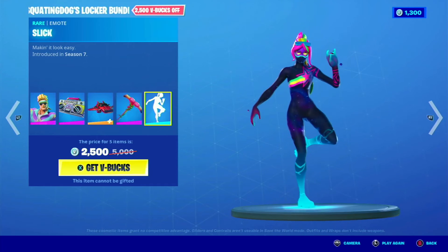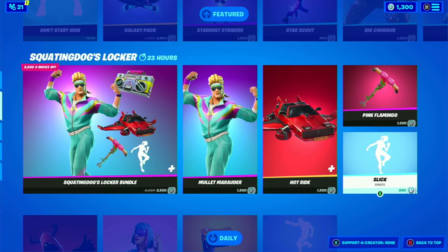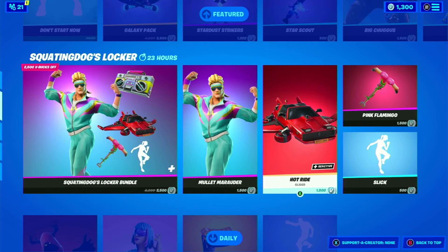Pink Flamingo, then we have Slick. Definitely cool. Then here we have everything apart — 1500 for just the glider. I don't know, kind of expensive.